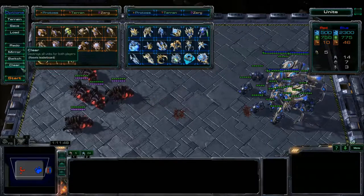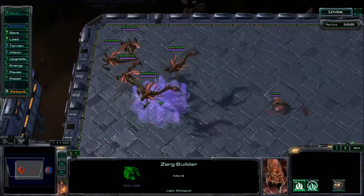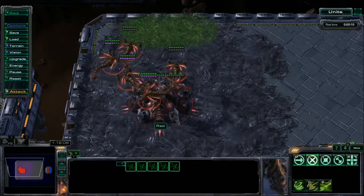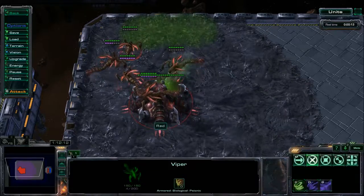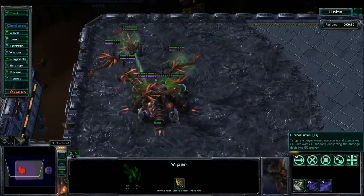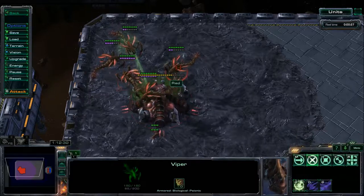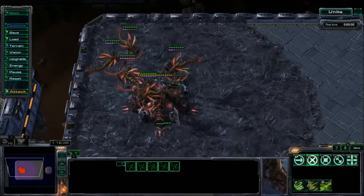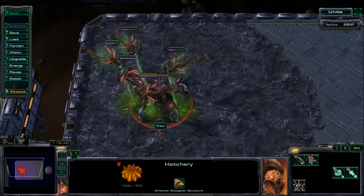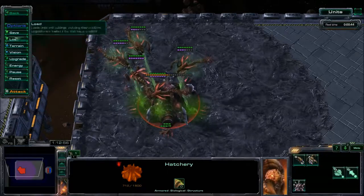Now let's talk about the other spell-casting unit — the Viper. Its first spell is Consume, which allows the Viper to gain energy by absorbing hit points from a Zerg building like a Hatchery. It gives 50 energy for 200 life over 20 seconds. This allows Vipers to build up energy faster than they normally would.